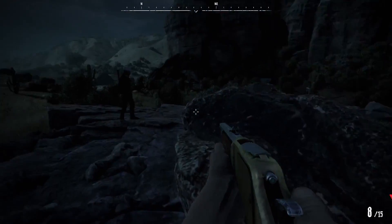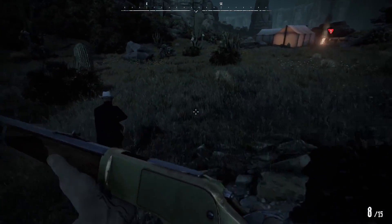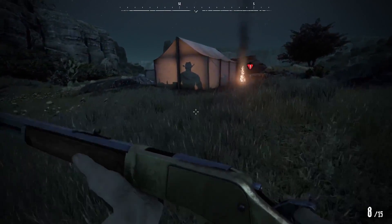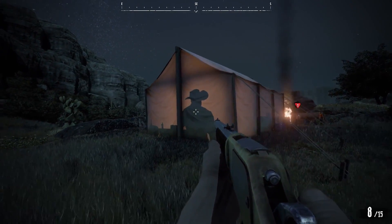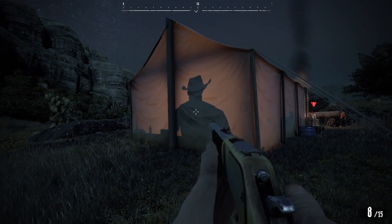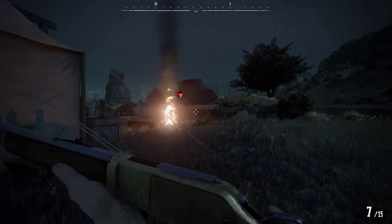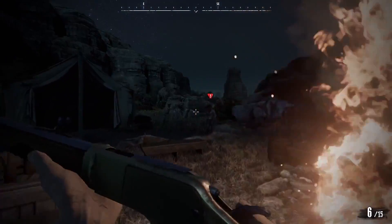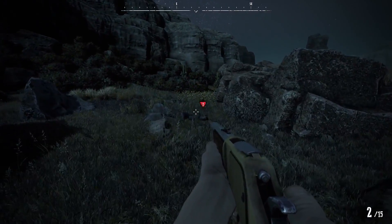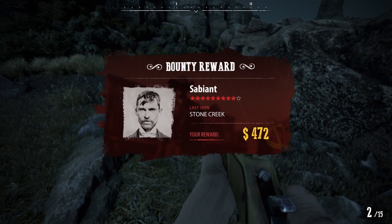Oh, there's a third guy. Alright, Mike, we're going to go left, flank him — you take the left flank, I'll take the right flank — and we're going to crossfire them. I'm going to sneak up on this guy and shoot him through his tent. Okay, I'm ready — got him! Mike took down Davenport. Our guy Saviant just shot Mike, so now it's just me. There you are — got him. I got the bounty. I lost Mike, but I got Saviant and collected our bounty.